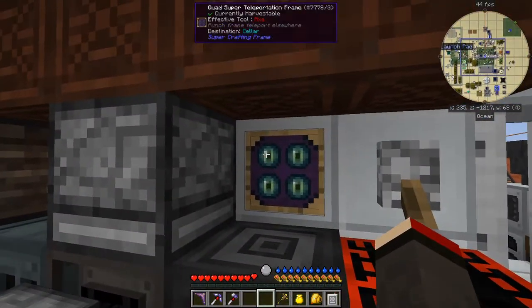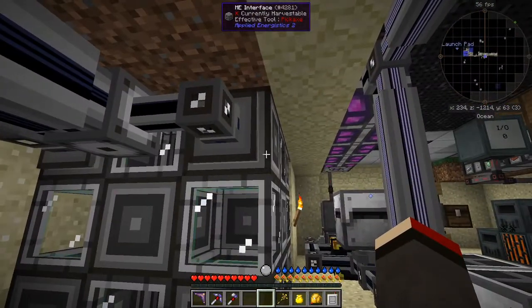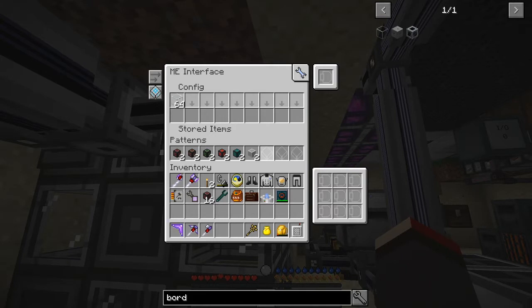What the derp was related to applied logistics. Here for example I set up this storage bus on this ME interface, but what I forgot to do was to put a crafting card in here. So I need to put a crafting card in here for that to start automatically crafting this glass.